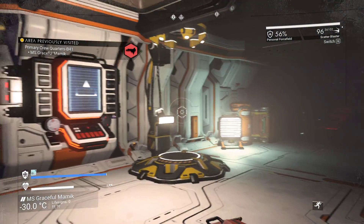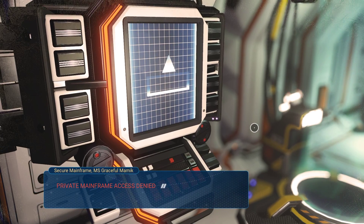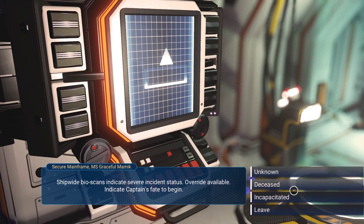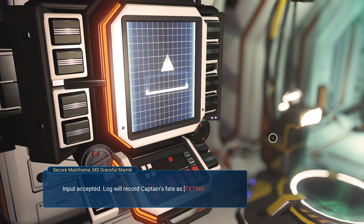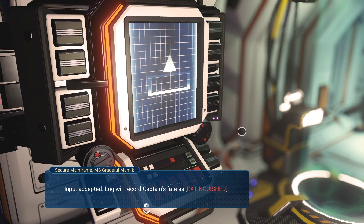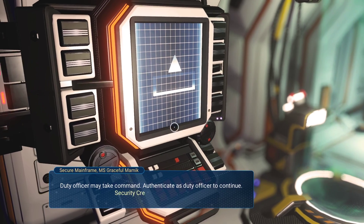We didn't do this — I forgot about it. Okay, this is the captain's terminal, so it's going to want captain's DNA. I'm going to say he has been deceased this time around. Input accepted — log will record captain as fate extended. Oh wait, we did say deceased last time. All right, so tomorrow I need to remember to say 'incapacitated' to see what happens. I'm pretty sure it's just going to be the same thing.